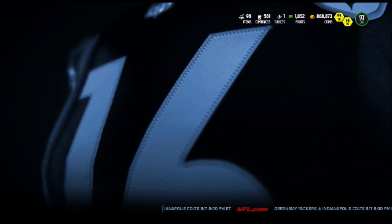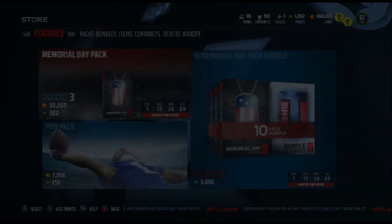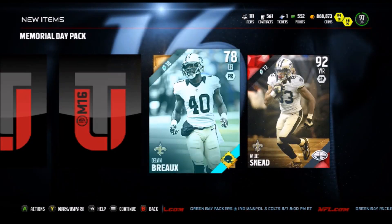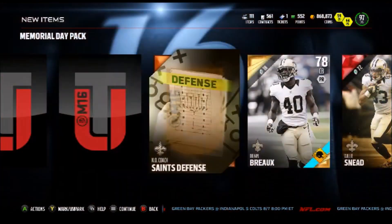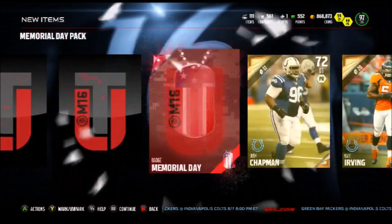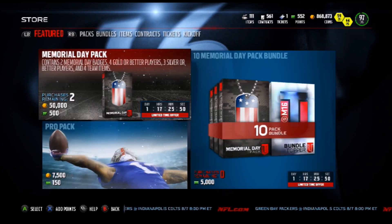So we've got two more strategies. I would open five of them but I don't want to waste any coins. I really have good luck with toppers, so I'm hoping I can pull. We've got a Willie Sneed right there — nice. First deleted pack opening, it's only a strategy. As we get the Memorial Day badges, we finish it with a silver 66 left end.